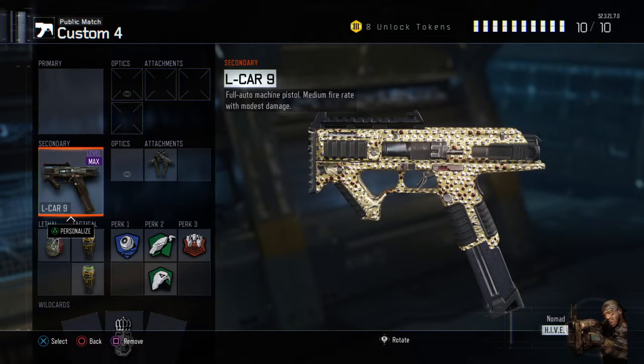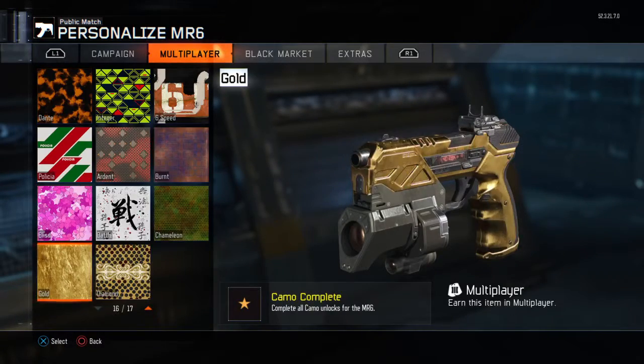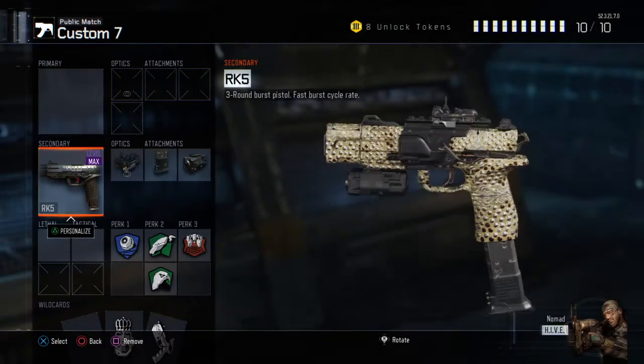So that's the L-car. And then we need to change the camo on this. So there's diamond MR6. And then here's the RK5.